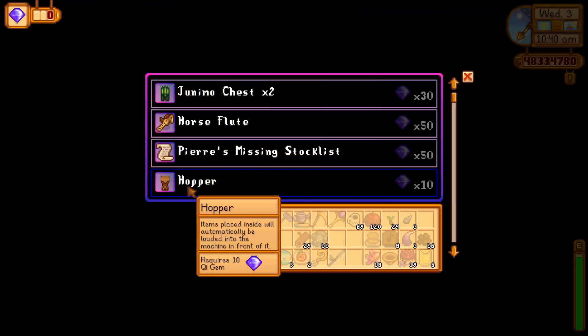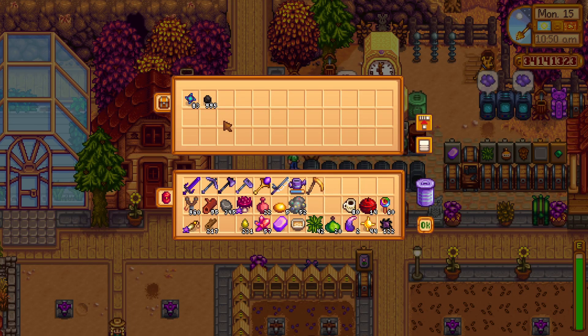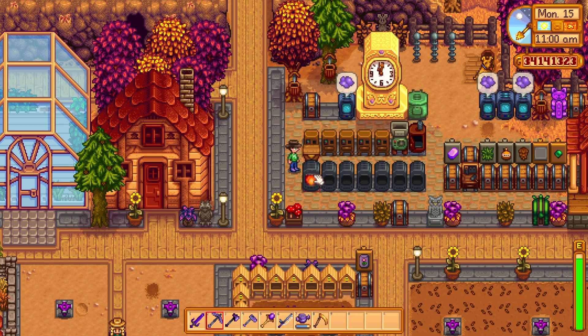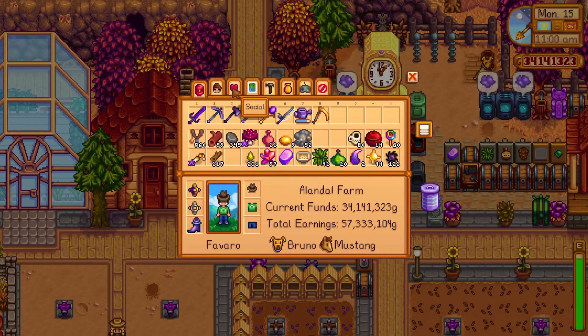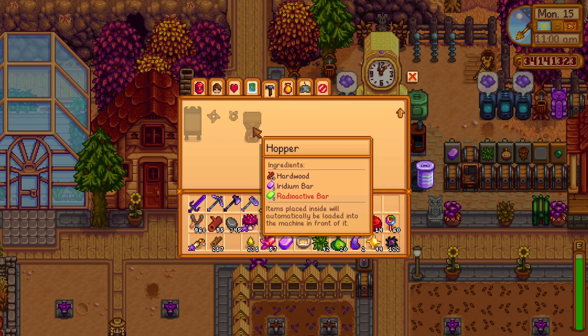We can also buy the hopper. This machine automatically adds its content to the machine in front of it. This is pretty neat, as it will allow us a level of autonomy on our farm — we can set up a lot of these hoppers to help us in our crafting process. We'll only need to pick up the results, but the hoppers will do the rest.